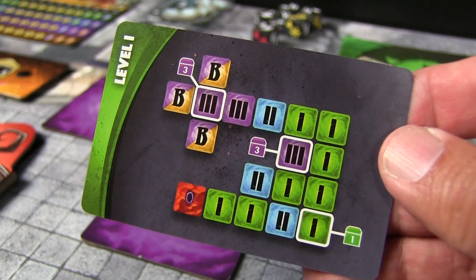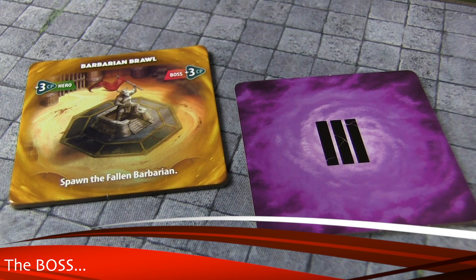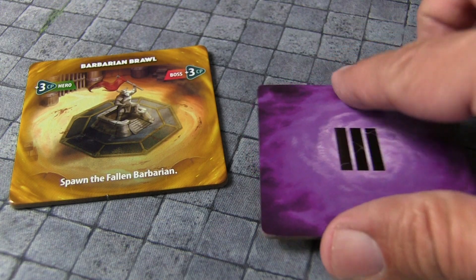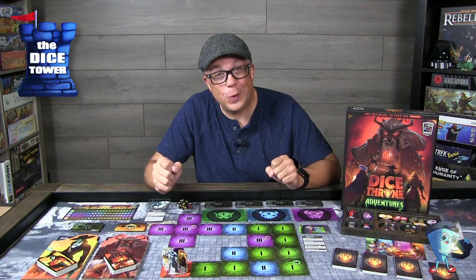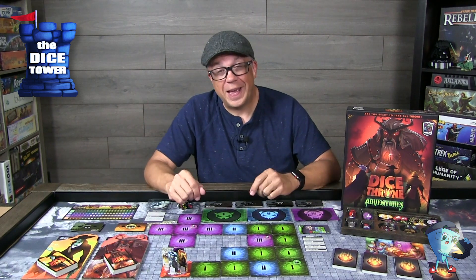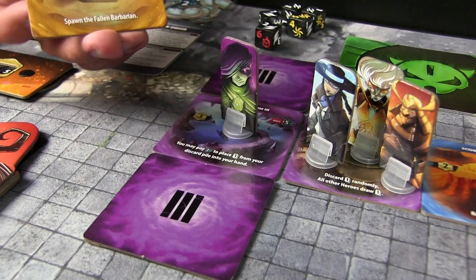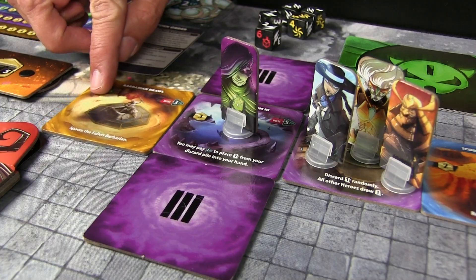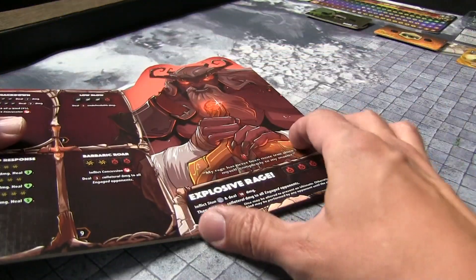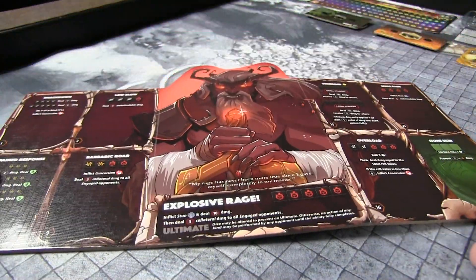You continue moving through the dungeon until you find the boss tile. At that point you have a couple of options: if you don't think you're well equipped enough, you can flee the dungeon, go to the shopkeeper, spend all your gold, and re-equip yourselves hoping to come back another day. However, if it's time to take on the boss, you'll find all the boss-related components — a standard card, a leaflet showing its status tokens, its own deck of cards, its health tracker.